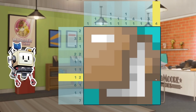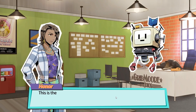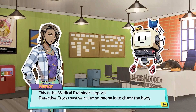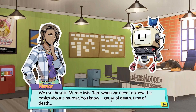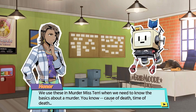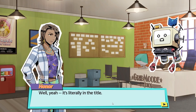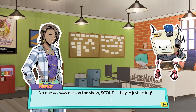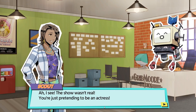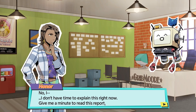It is — what is it? Red. Medical report. This is the medical examiner's report. The detective must have called someone in to check the body. We use these in Murder Miss Terry when we need to know the basics about a murder — cause of death, time of death. People were murdered on your TV show? Well, yeah. It's literally in the title. I didn't realize. I thought you said you were innocent. No one actually dies on the show, Scout. They're just acting. Acting? Oh, I see — the show wasn't real. So you're just pretending to be an actress. No, I don't have time to explain this right now. Give me a minute to read this report.